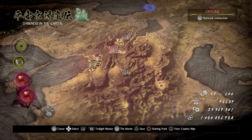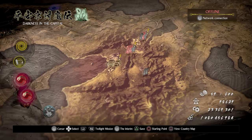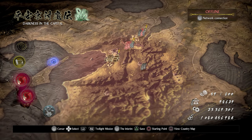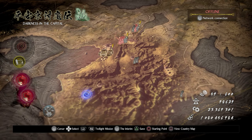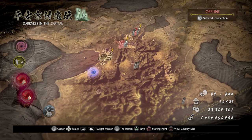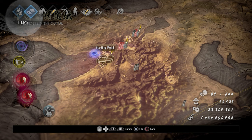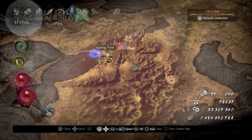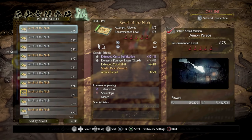All right, hello again everyone, welcome back to some more Neo 2. Today let's do some Scrolls of the Neo. We are gonna be doing those with the Stone of Penance plus 9 to make things a little bit more spicy and interesting. My character right now is level 550, so let's see what we have.